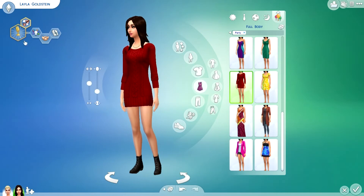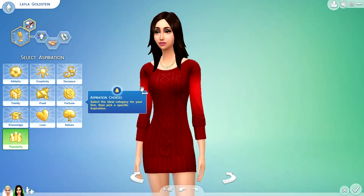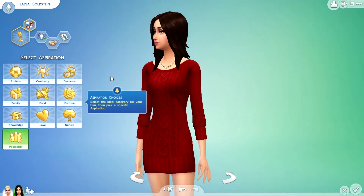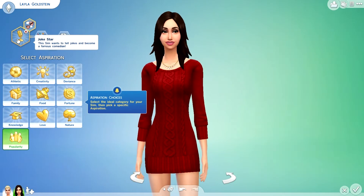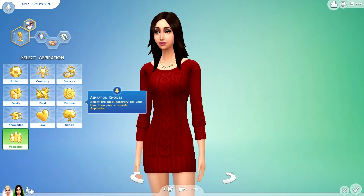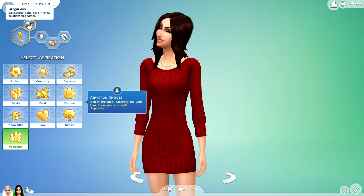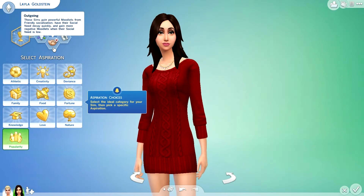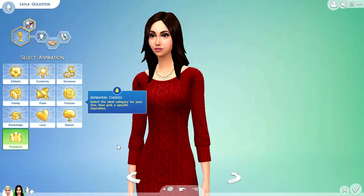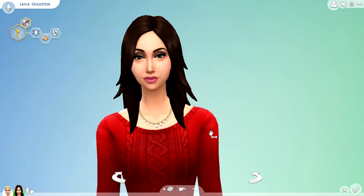Yes, this is the Goldstein family. She wants to be a Joke Star - she's going to be in the comedian career, the new career. This Sim wants to tell jokes and become a famous comedian, and she gets Gregarious as a bonus trait. Gregarious Sims build friendly relationships faster. She's also creative, outgoing, and a music lover. She's going to be playing some instruments and painting for us.